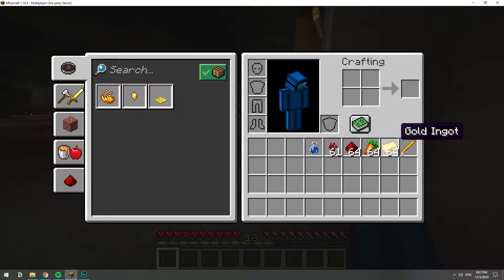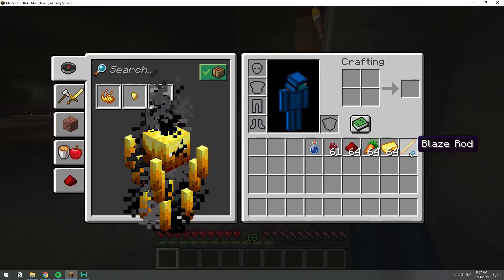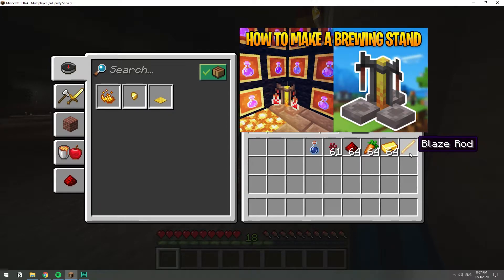In order to get the blaze powder you need a blaze rod, and the blaze rod is dropped by the blazes in the nether. The blazes are a bit hard to kill and they're mostly located in the nether fortresses. I made a video on how to find the nether fortresses, and I also made a video on how to make a brewing stand — they're both in the description below.